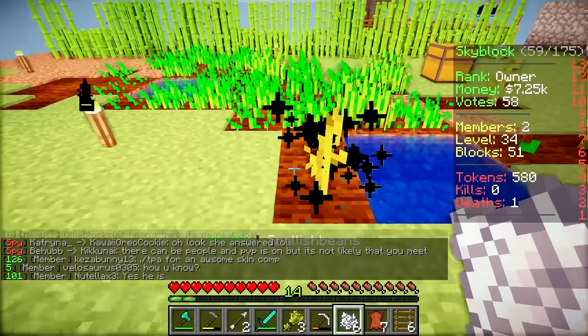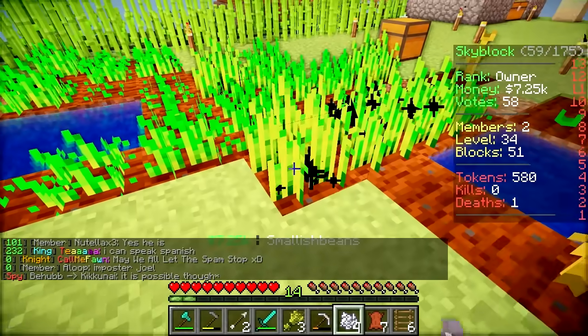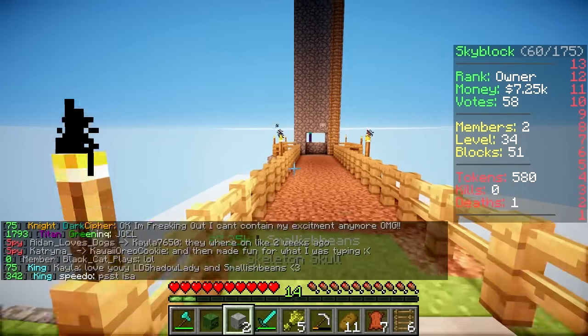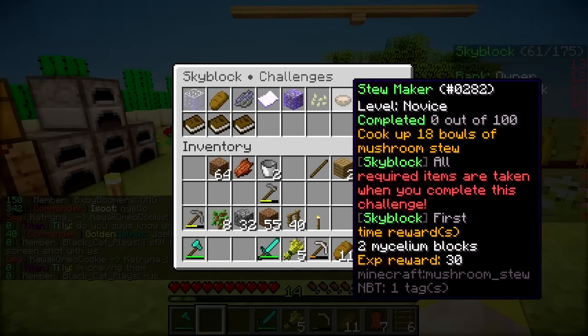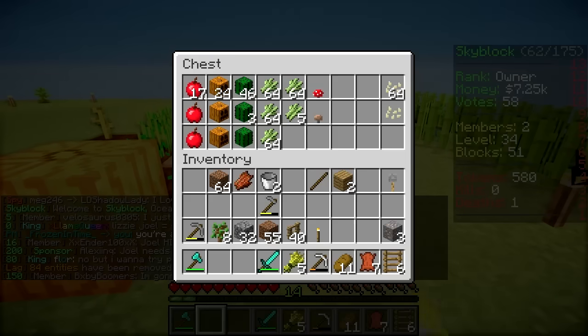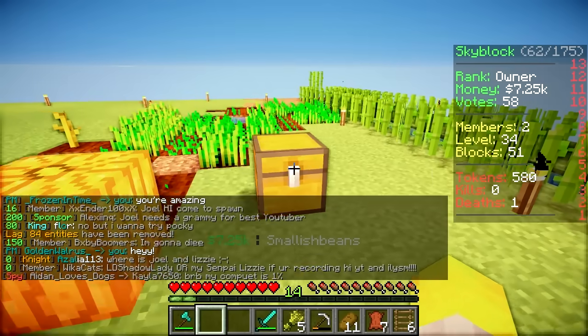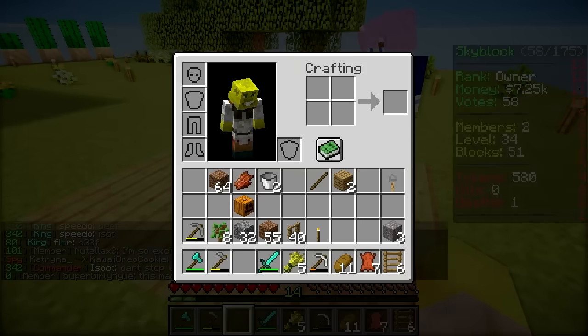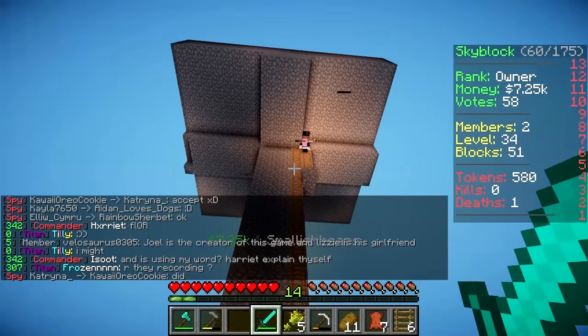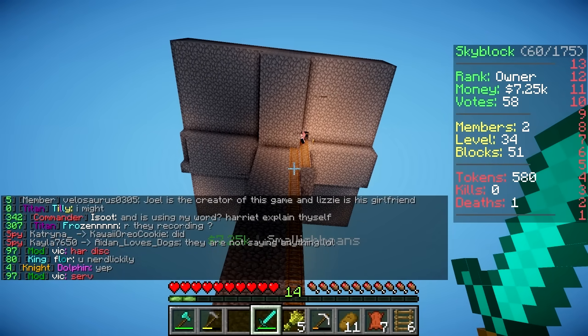Grow my lovely melons. I'm going to bone meal some wheat crops as well as we need the seeds. Is there a challenge that you can complete that gives you mycelium? 18 bowls of mushroom stew — that gives you two mycelium blocks. Yeah, we don't have any mushrooms. We need the mycelium to make the mushrooms. Oh, I know. We just buy some. I'll do it. Do you have any bone meal left? I used it all — there's only seven bits.